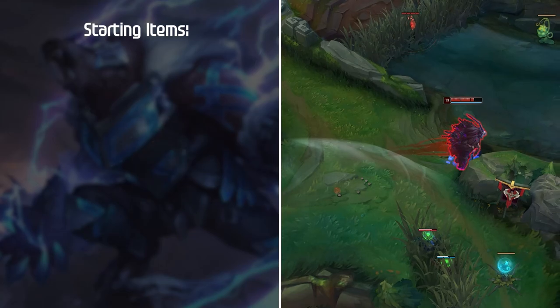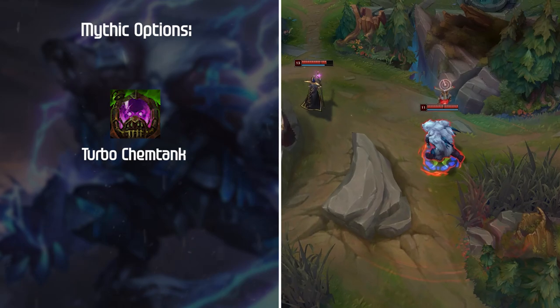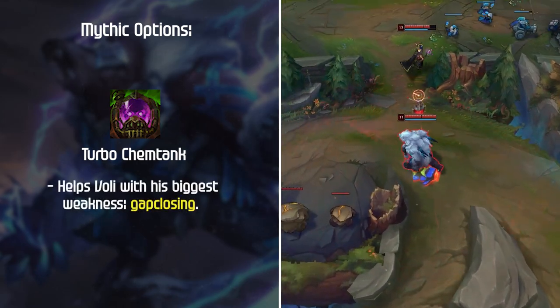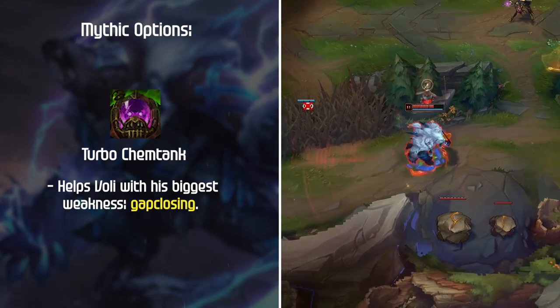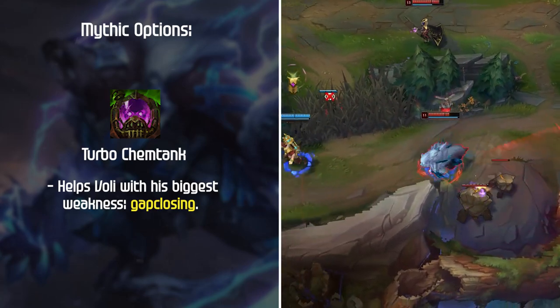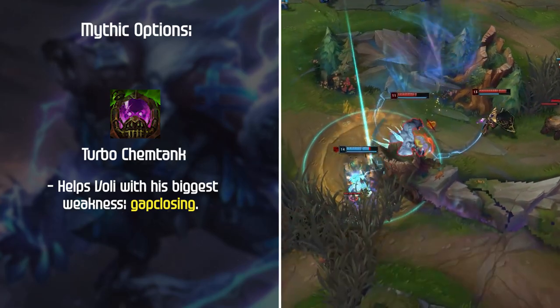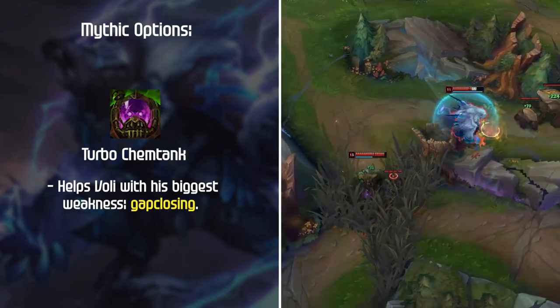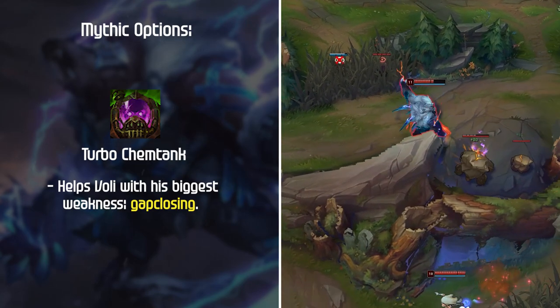Let's discuss Volibear's Mythic options. Most popular by far is Turbo Chemtank. This goes without saying since this item has been such a menace this season. It helps Volibear with his biggest weakness — gap closing. If the enemy team is mobile, Turbo Chemtank is usually just the go-to. Although I do think that people build Chemtank too much, it's still his most consistent mythic by far.